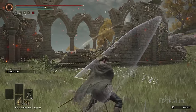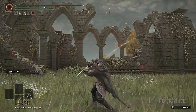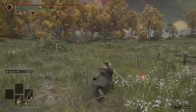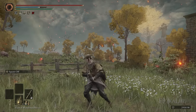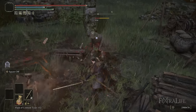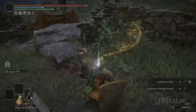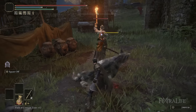The way this Ash of War works is that when you hold L2, you go into a stance with your sword, and then you can either press R1 or R2 to get two different attack animations. The R1 is kind of a quick slash and the R2 is a charge forward and thrust. This is a very cheap Ash of War — the R1 press is 6 FP and the R2 is 8 FP — considerably less than a lot of Ash of Wars in this game, and the damage you gain from these is substantial.